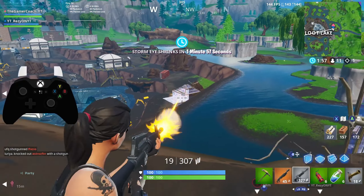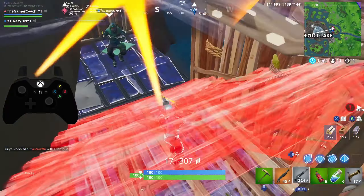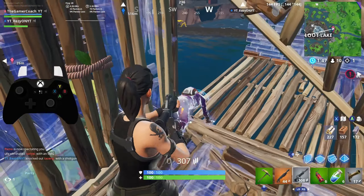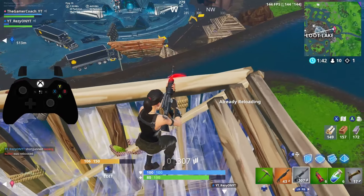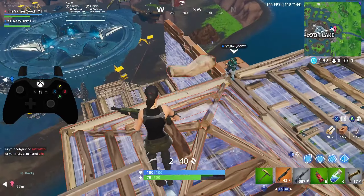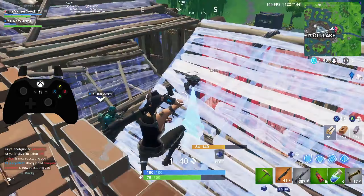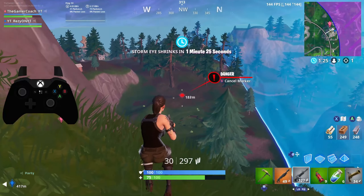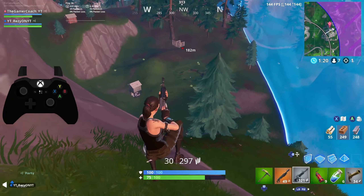In terms of actually how to use this method, it is very simple. All you have to do is make sure your feet are on the ground, aim as close as you can, and just rapidly tap L2 in and out. Every time you click in, it's going to snap onto the target if you're close enough. This doesn't mean the game will entirely aim for you — you still need to stay close to the target — but if you're a little bit off, the game will automatically correct that for you.